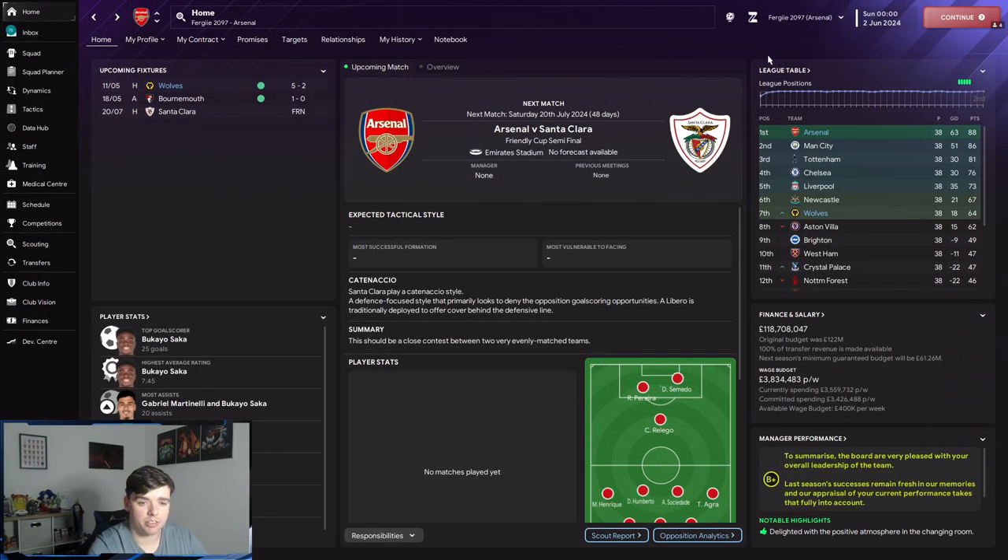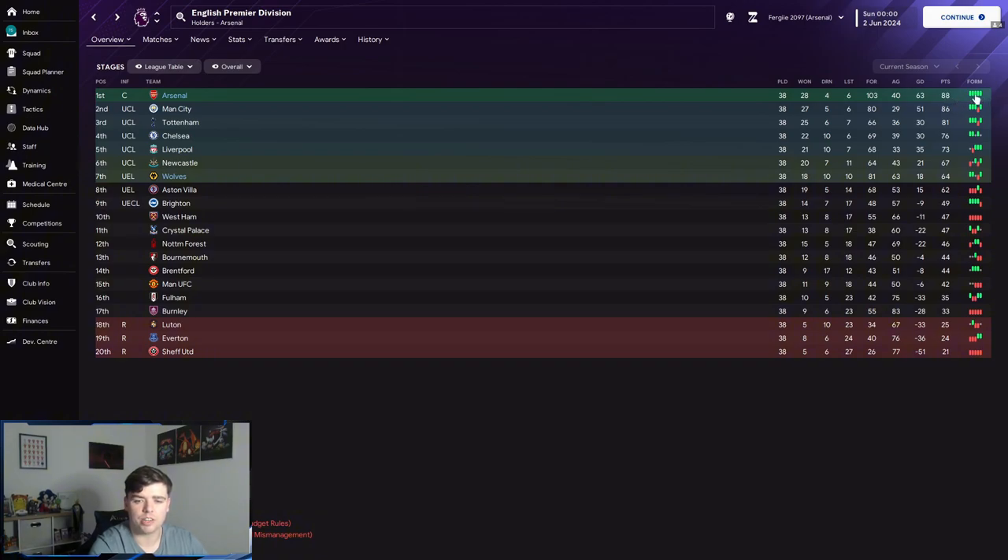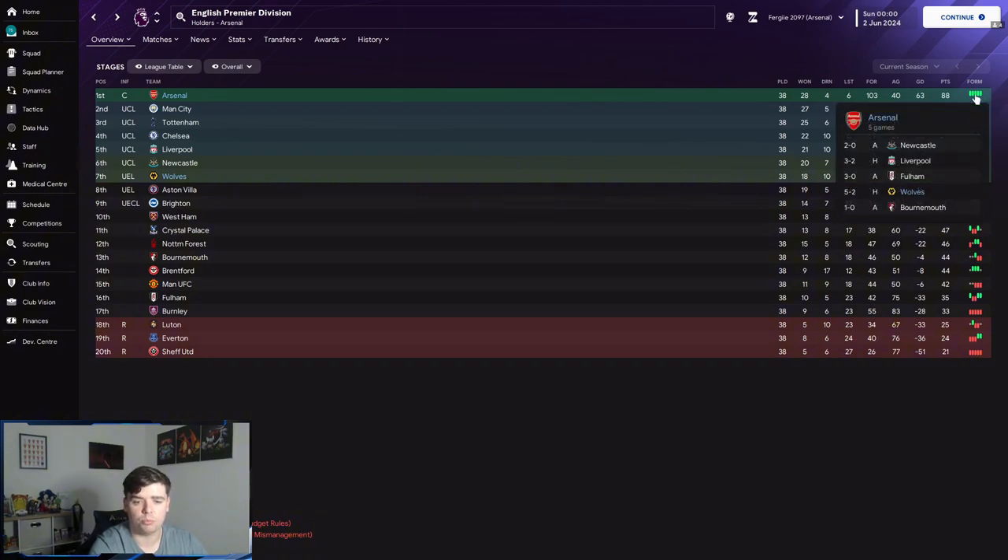We've simulated the season and let's see how these four teams get on. Arsenal won the Premier League, which is a very good start for the tactic. Wolves have finished seventh, gaining a Europa League spot. Arsenal scored 103 goals, conceded 40, a 63 goal difference, and 88 points — very good end-of-season form.